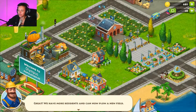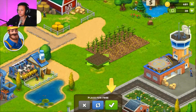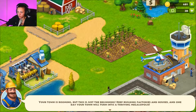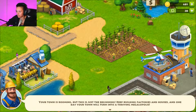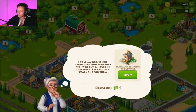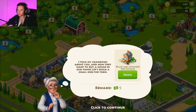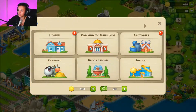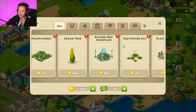Great, we have more residents and can now plow a new field. Go to the build menu, farming, field — done. Your town is booming but this is just the beginning; keep building factories and houses and one day your town will turn into a thriving megalopolis — megalopolis, it's a horrible name. Granny says her grandkids want to buy a house in our town, and she's giving me one dollar to build an entire house.